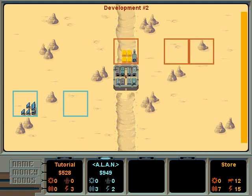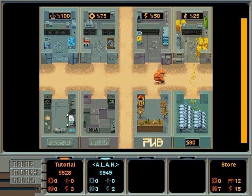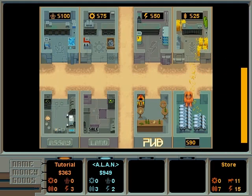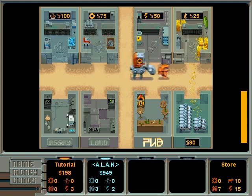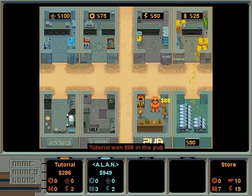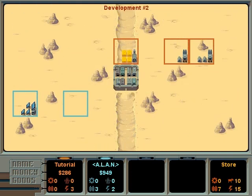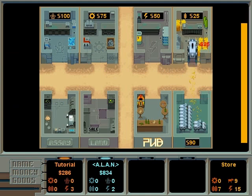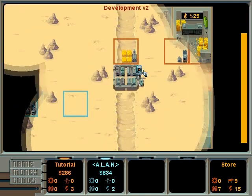Now let's build two smith ore factories next to each other to receive the bonus. This concludes our introductory tutorial. You now know enough to get started on your first game of Mule. We recommend that you go back to the How to Play guide and learn more after playing a few games. Good luck and have fun!